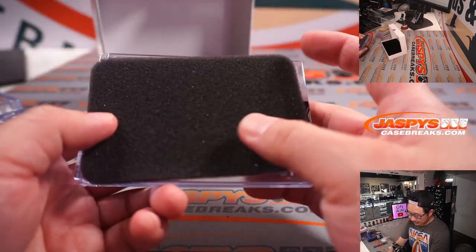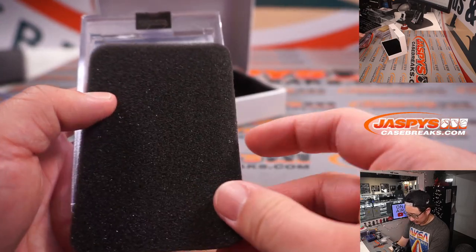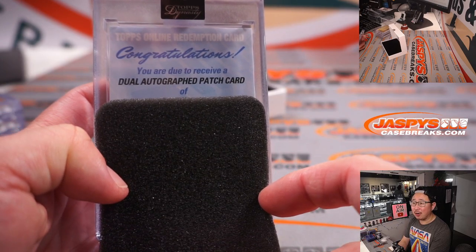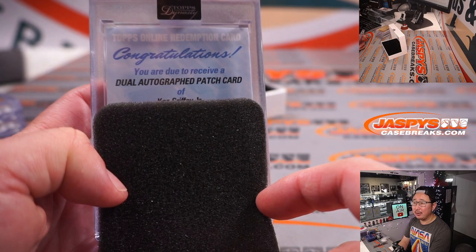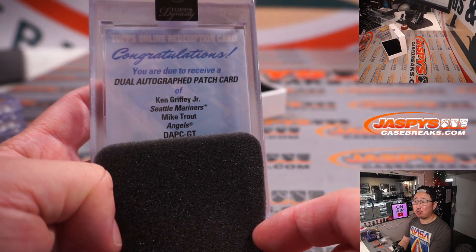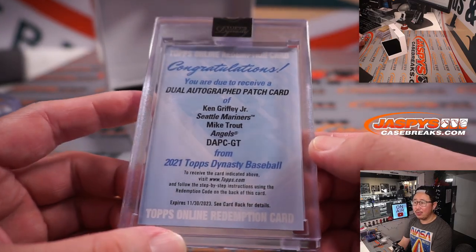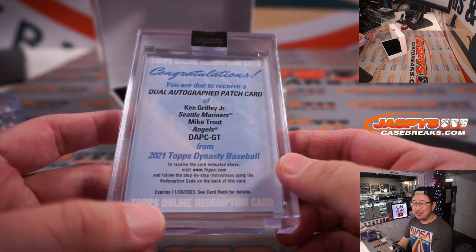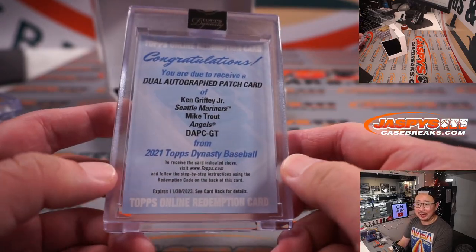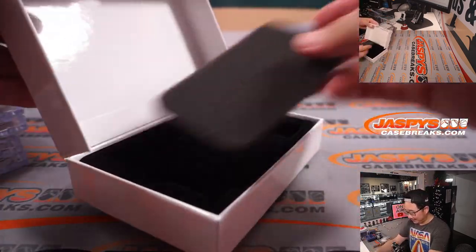And the final one here is a redemption. Congratulations — someone is due to receive a dual autograph patch card: Ken Griffey Jr., Seattle Mariners, and Mike Trout, Angels. Who do you think was slacking on this? Do you think Ken Griffey Jr. signed it and Mike Trout was slacking, or Mike Trout signed first and Ken Griffey Jr. is slacking? One of those guys was slacking.